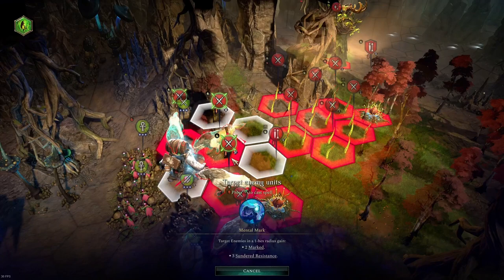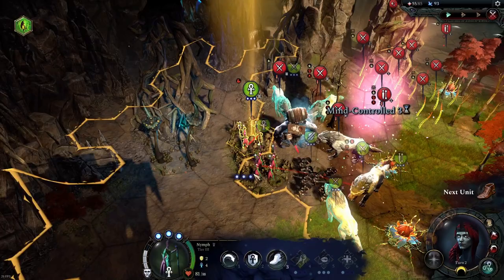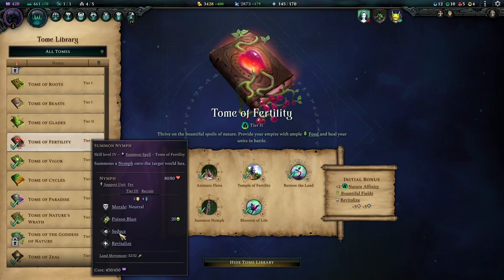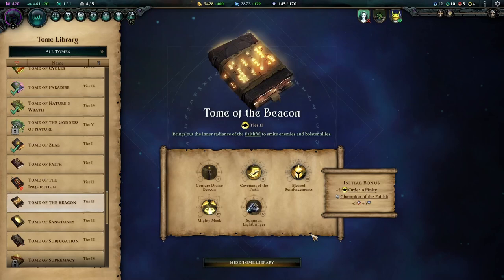If you're struggling in combat, mind control is insanely strong and can let you win fights you probably otherwise should have lost. The two easiest mind control units are the light bringer and the nymph. The Tome of Fertility, a tier 2 nature affinity tome, lets you summon the nymph. The Beacon Tome, a tier 2 order affinity tome, lets you summon the light bringer. Both units can mind control a target with a base 60% chance, which can be increased by lowering the target's resistances.